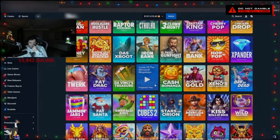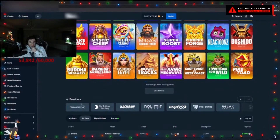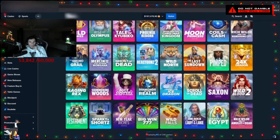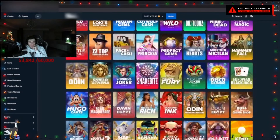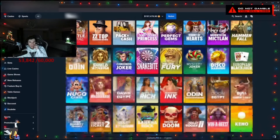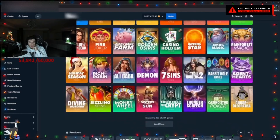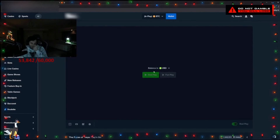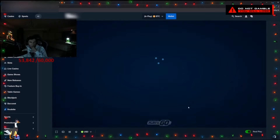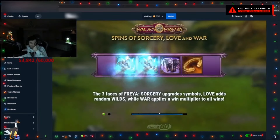I'm going to try a new game. There's one called Faces of Freya — it's a slot game. It has a super bonus too. Faces of Freya — it's not that popular. The super bonus on this one is pretty fun, but it's pretty hard to hit. You need four scatters for the super.